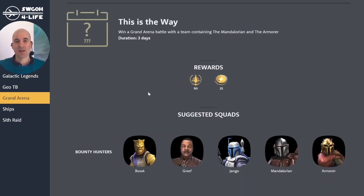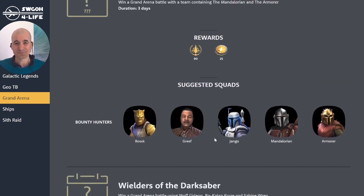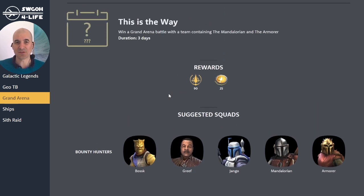The first feat is 'This Is The Way' — win a Grand Arena battle with a team containing Mandalorian and Armorer. The best approach here is to build a Bounty Hunter team, since Mandalorian is a bounty hunter. Four of these are very strong, and you can slot Armorer in as the fifth to boost others. Jango is also a Mandalorian, so Armorer can call both to assist and apply armor buffs — a solid team to achieve this feat.